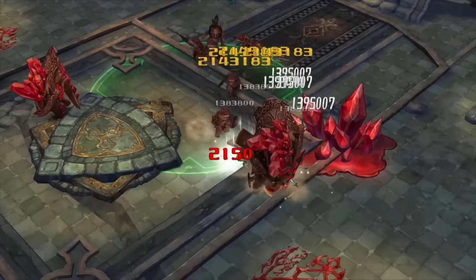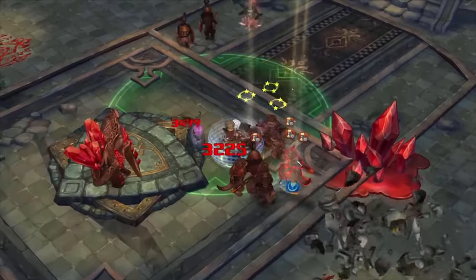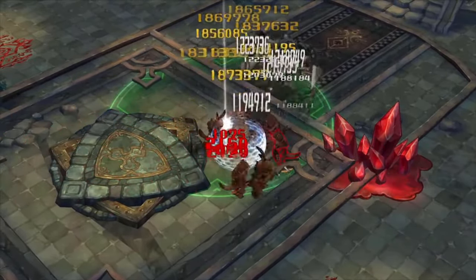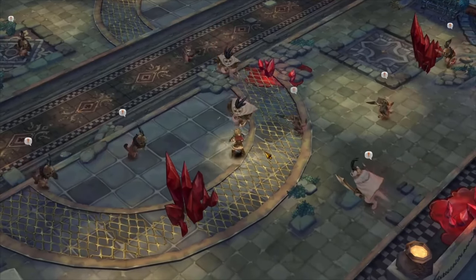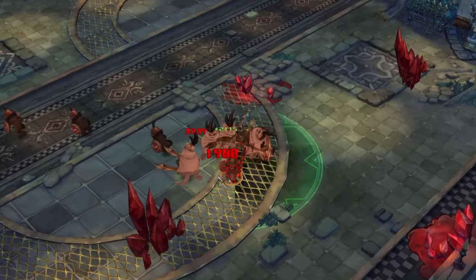The Swordsman class is one of the 5 main classes that players can choose from in Tree of Savior. As the name suggests, the Swordsman class specializes in wielding one-handed and two-handed weapons, ranging from swords, spears, and rapiers, with some off-hand equipment like shields and daggers. With several different subclasses to choose from, players can customize their Swordsman character to suit their preferred playstyles.